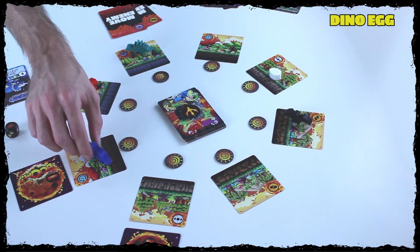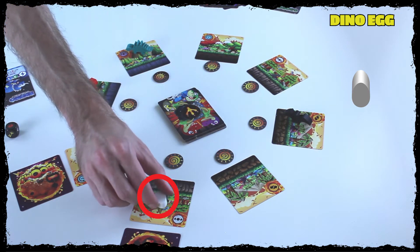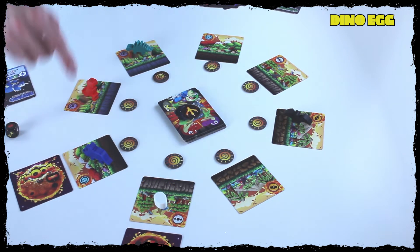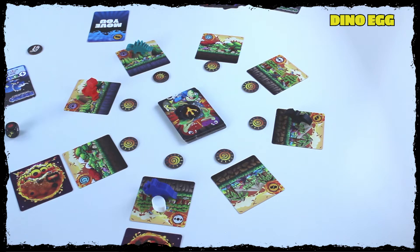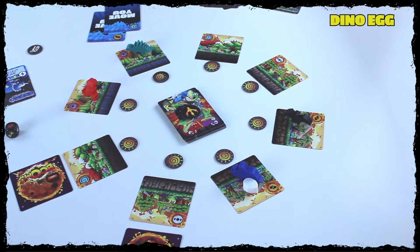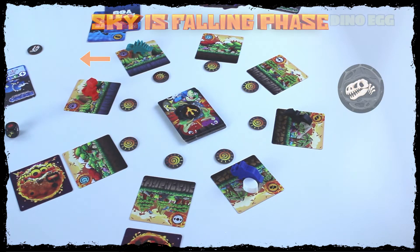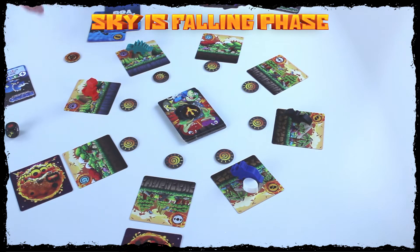You can also control the dino egg on your turn. The dino egg is a unique pawn — if possessed during the Sky is Falling phase, you can draw cards from your discard pile. If you play a card to move into it, you can pick it up and carry it during your active turn. If you move again, the egg stays with you. When I believe my turn is done and I have four cards, I indicate the end of my turn by flipping the first player token to the meteor side, indicating the start of the Sky is Falling phase.